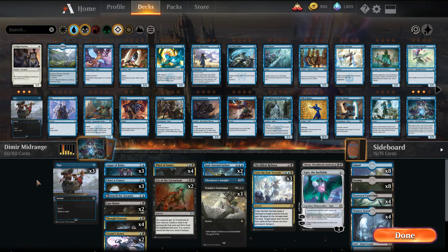Welcome back, I'm MTG Joe. Today we're going to be wrapping up our from super budget to non-budget Dimir midrange control list. We've already played an ultra budget version that was all uncommons and commons minus the free Nezahal you get and just the dual lands. We played a moderate budget one where we added about 5 rares and 2 mythics. Now we're playing the non-budget version.